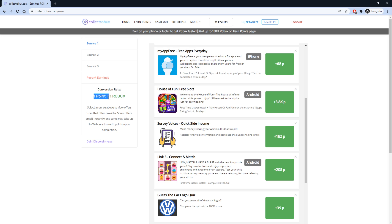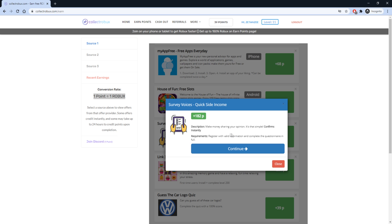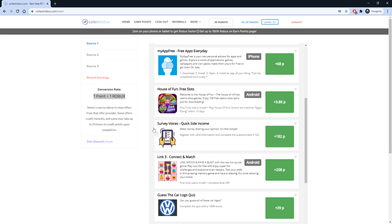One point equals one Robux. For example, you can do this survey which will only take you a few minutes and you will get 182 Robux. The website is currently giving up to 150% Robux, so be sure to start earning now.